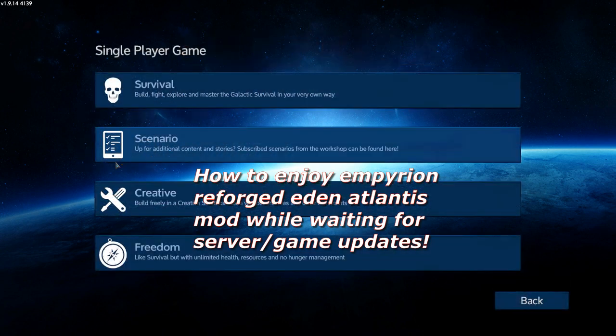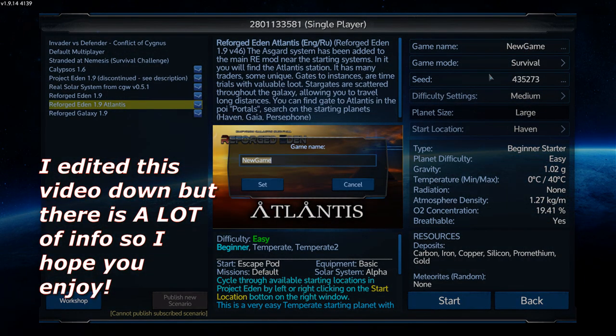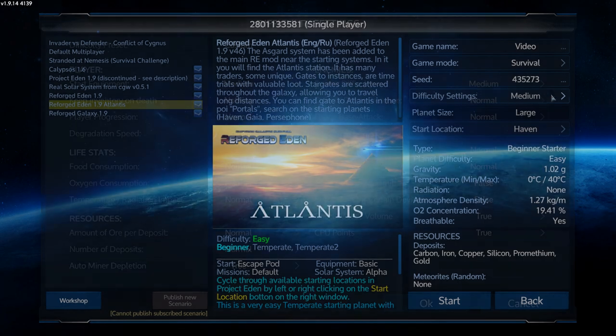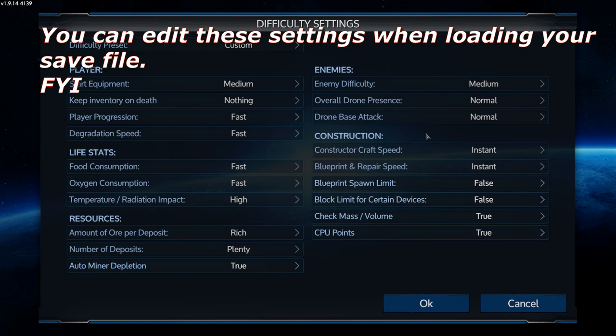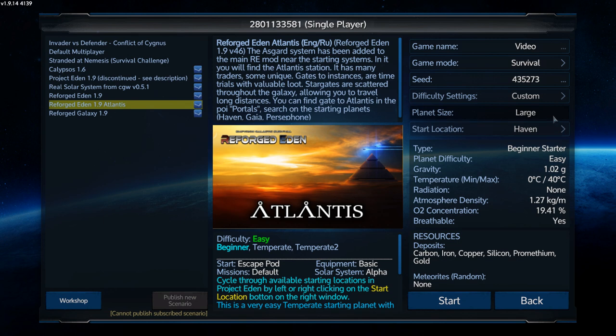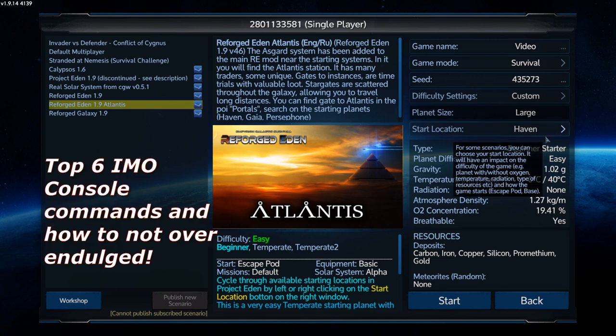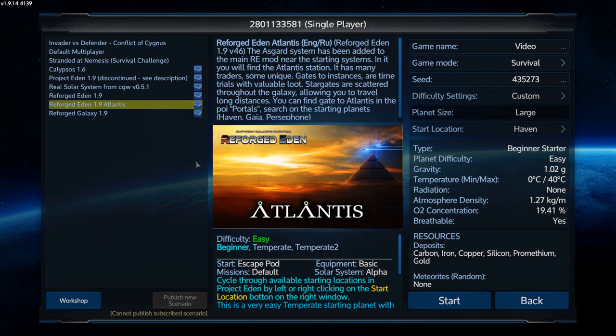Today we're going to take a look at some of the ways you can benefit from playing Empyrion when server wipes and/or save files are getting destroyed. I'm going to load up a brand new game — I'll call this one the video file — and go over the different ways you can manage your save files. A lot of people have strayed away from Empyrion because it's constantly breaking their save games or the server has to be wiped due to a specific update. I'm going to go over the top five best cheats or console commands to get you reset and started up.